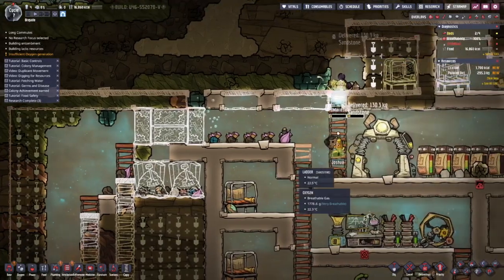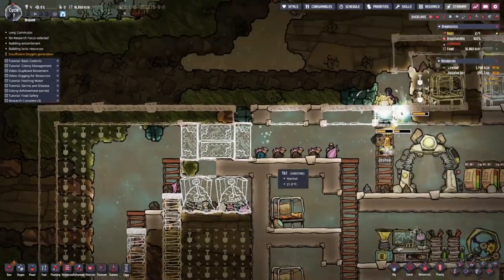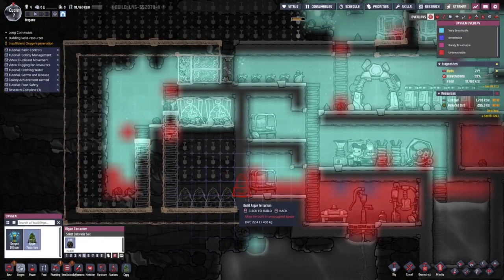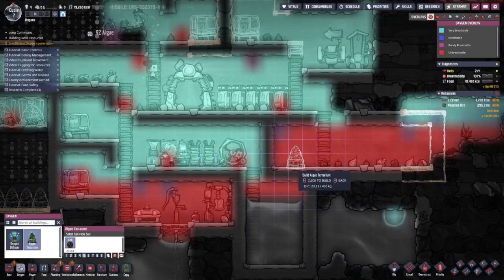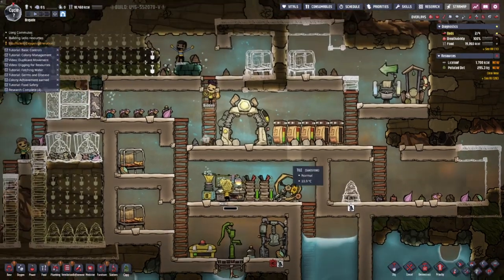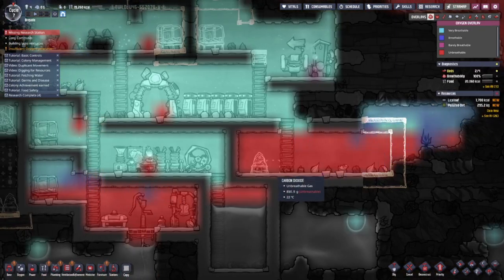I don't mind being cheaty too much - it's a casual playthrough, but any tricks I know I'm gonna use. This is what I wanted to do - put algae down here because that consumes carbon dioxide and puts out more oxygen. Same for this one. This room is filled with carbon dioxide - look at this.